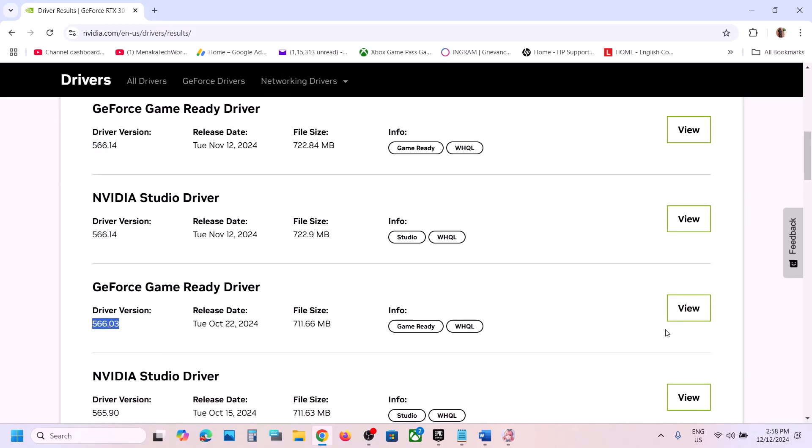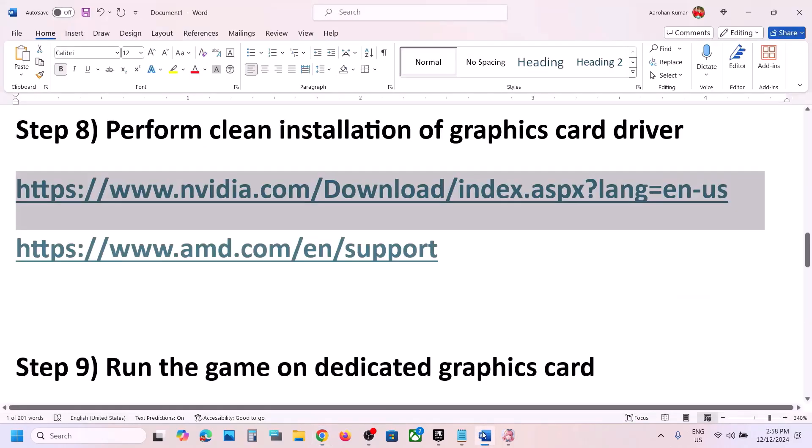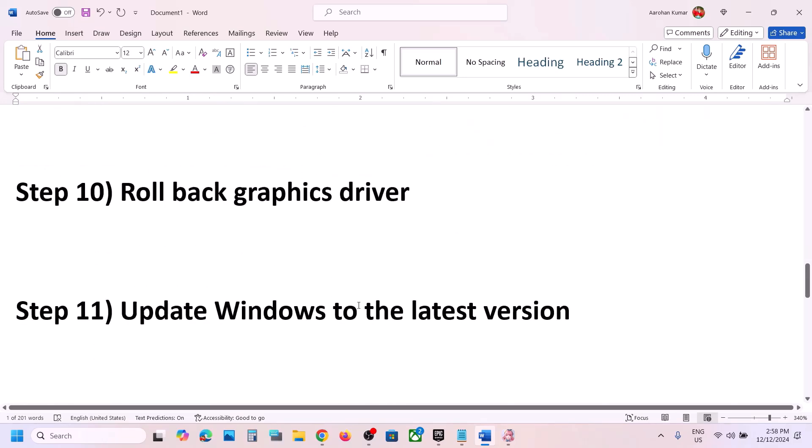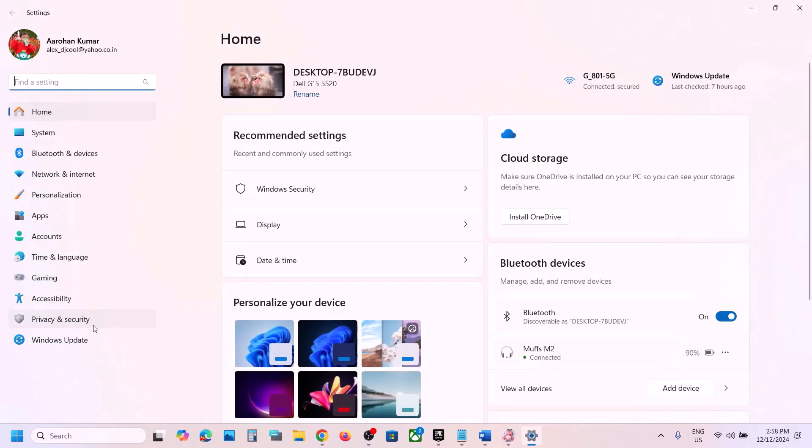Or try version 566.03 — download it, run the exe file, make sure to check the box for Perform a Clean Installation, then restart your computer and launch the game.